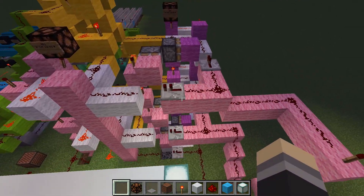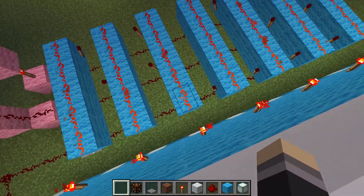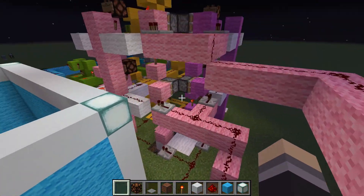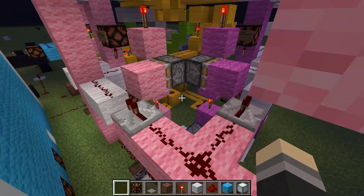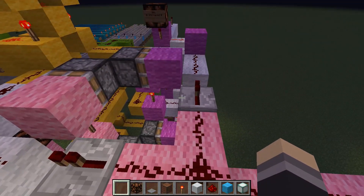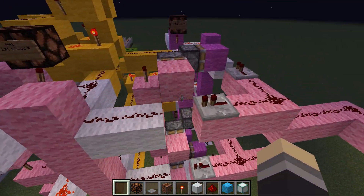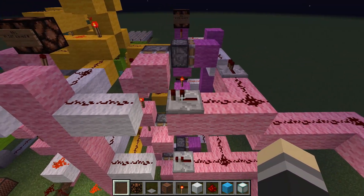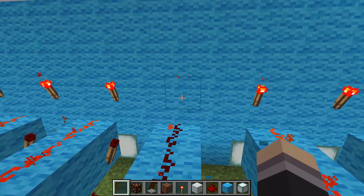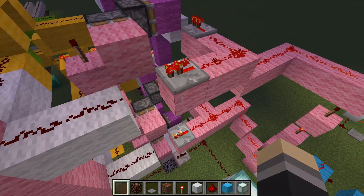Using the number three (binary zero one one) as an example, the creator shows that the zero doesn't light up but the two ones do, lighting up the middle and top chunks of the memory tower. With the pistons extended, the pulse travels across into the memory section — zero one one is visible as offs and ons.